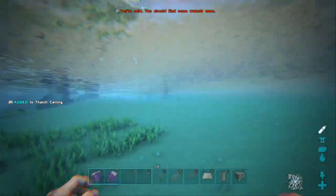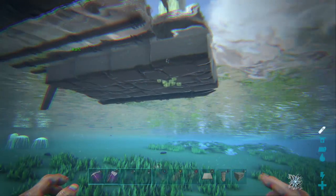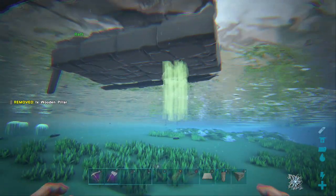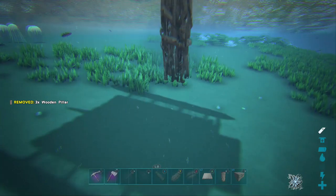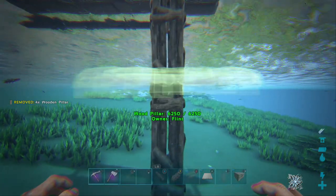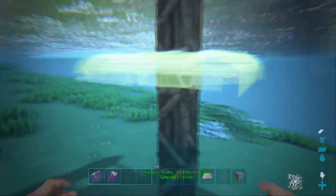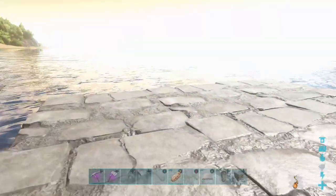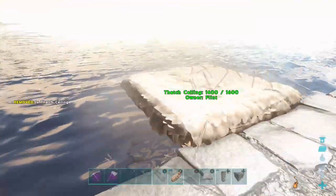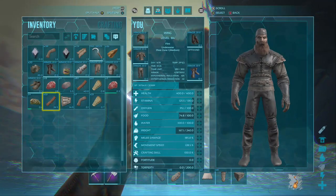The next problem you'll face is the inability to place ceilings in the center of pillars - it has to be on the top. So if I build a pillar down or up, you won't be able to place a ceiling snapped inside it. You'll get a green snap but it just won't place. That's going to affect floating the foundations underneath the raft, so the solution is to just build a wall down off a ceiling.